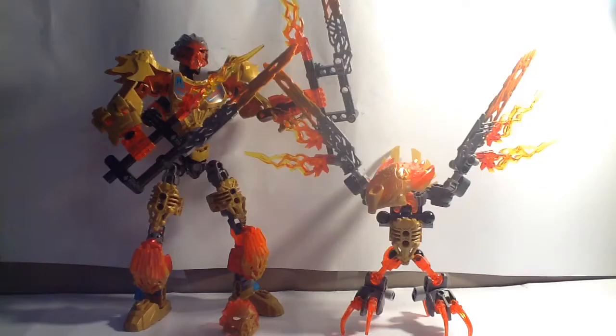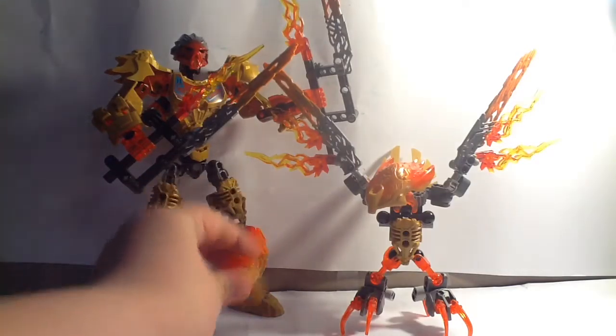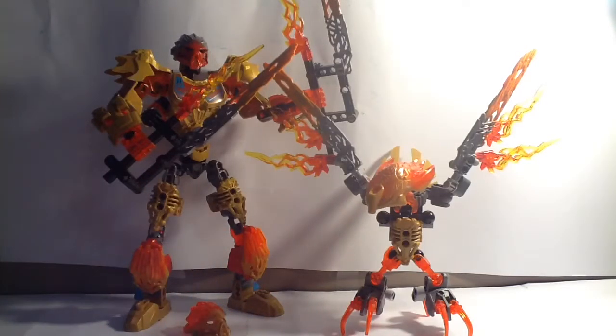So, what you're going to need for this — I keep calling it a build — what you're going to need for this Kami model is Tahu, Unite of Fire, obviously, and Iker, Creature of Fire. And then the Golden Mask from the Tahu set, so you're going to need everything from the Tahu set, and you're going to need just Iker from the Iker set, because there's a Shadow Trap and you don't need that.